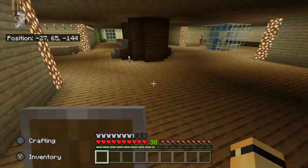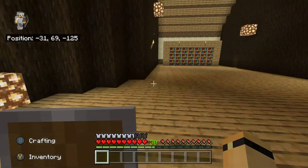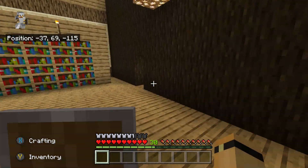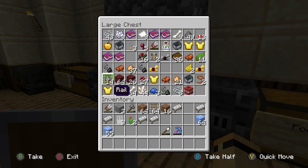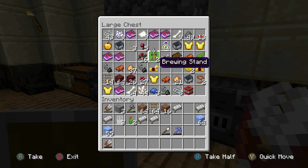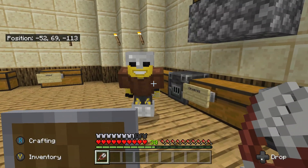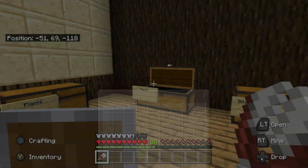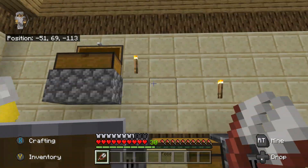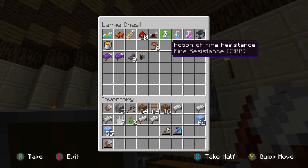First things first, I'm going to need my shears because I'm going to need some wool. There's one pair in here — is there any more shears? Yeah, I'm looking in this chest.